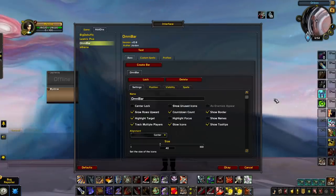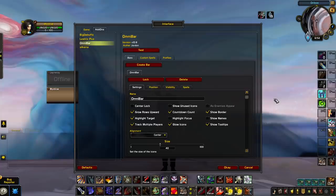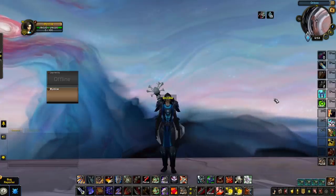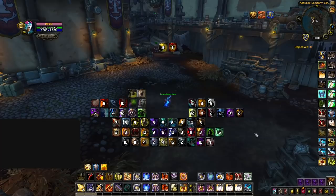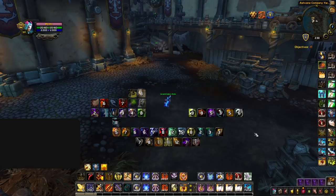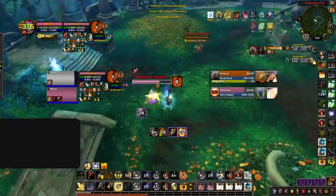The last add-on in this section is arguably the most important one of all: OmniBar. We'll have a video dedicated to the intricacies of OmniBar, but for now we'll briefly touch on why it's so highly regarded. When you first log in with OmniBar you'll be greeted with a single bar that by default only tracks interrupts — tracking interrupts was what the grandfather add-on, initially called Interrupt Bar, was created for. We now have a much more advanced version that can be used to orchestrate entire game plans if used to track the right abilities.